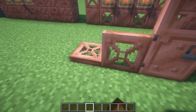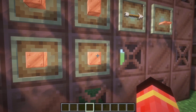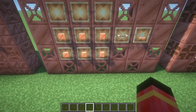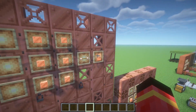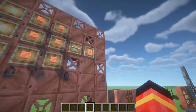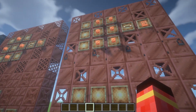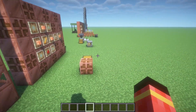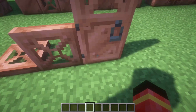Now we're gonna talk about the trapdoors and the doors. The copper trapdoors are made of six copper blocks. I think it's a bit overkill since the iron trapdoor is only made of four iron ingots. Next we have the copper door as well — six copper blocks, same as the trapdoor. It's also a bit overkill because the iron door only needs six iron ingots. It looks very cool — you can see the door here and down here as well.